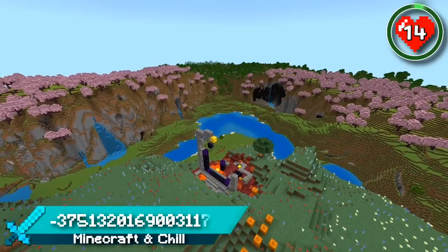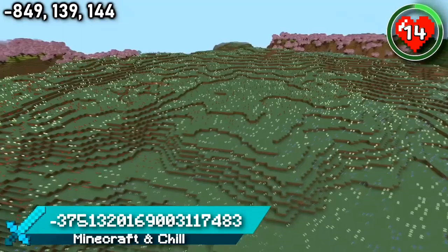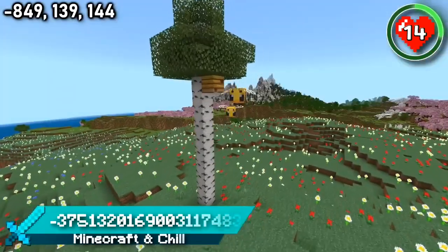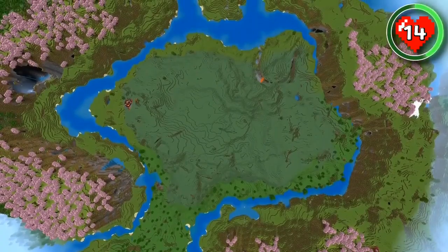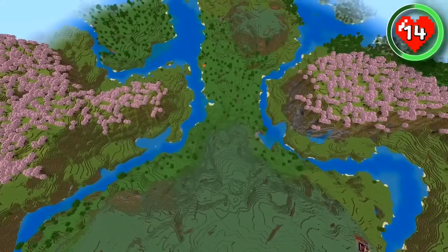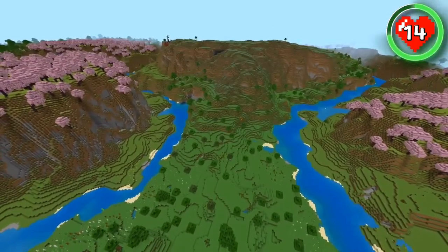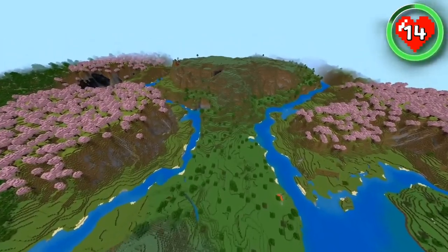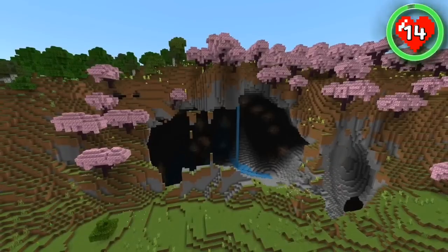This seed has a personal favourite build location for the new update. It's a huge meadow island filled with flowers, bees and even a giant ruined portal. It's almost entirely surrounded by a river and cherry grove in all directions. Without crossing the river, the only exit from the meadow is through a strip of flower forest that runs through two cherry groves — a perfect natural pathway that leads up to your build. There are even some cool open caves to explore around the outskirts too.